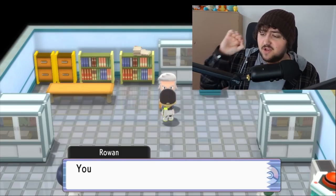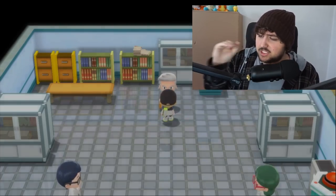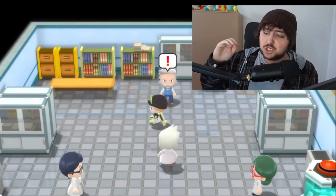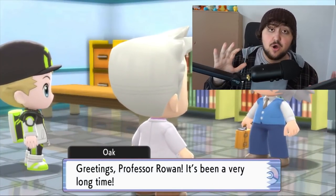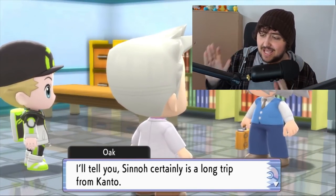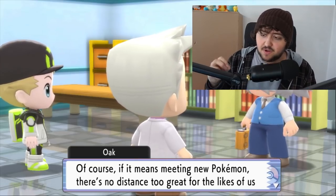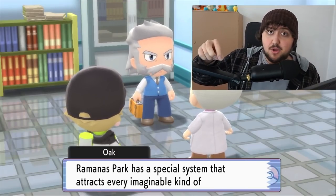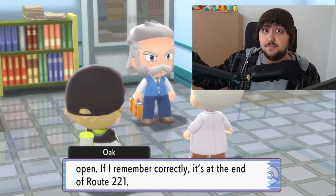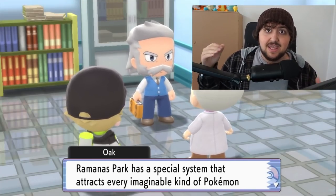Once you've completed your Pokédex, head over to Professor Rowan's lab and chat with him. As you show him your 150 encountered Pokémon, a cutscene will play where Professor Oak enters the lab. He'll have a short conversation with Rowan and also talk to you about Ramanas Park — a brand new location that unlocks fully after you complete the Pokédex and the post-game, including the Elite Four.